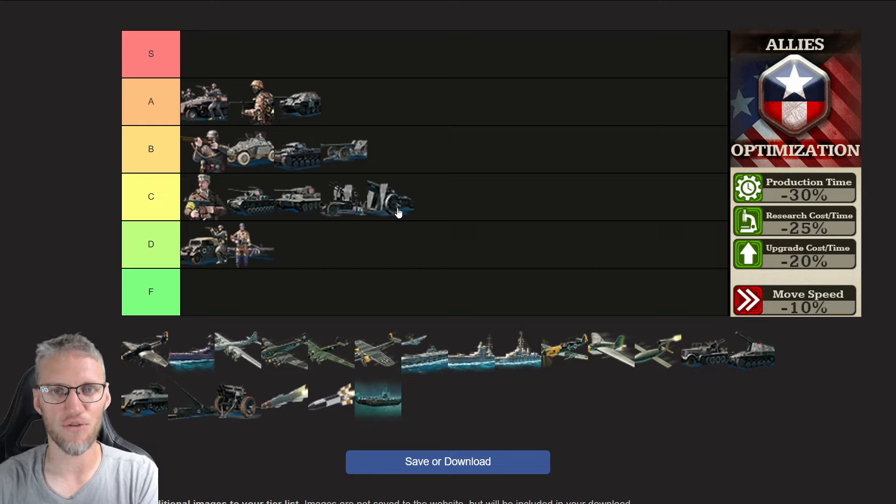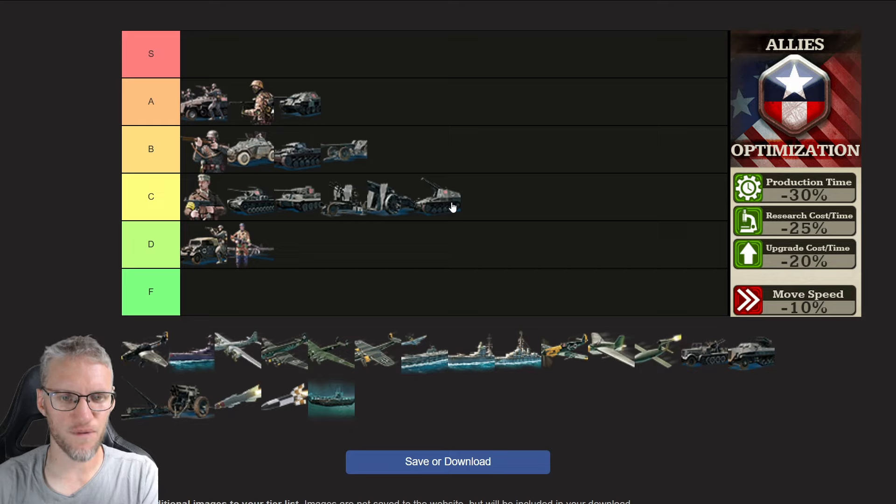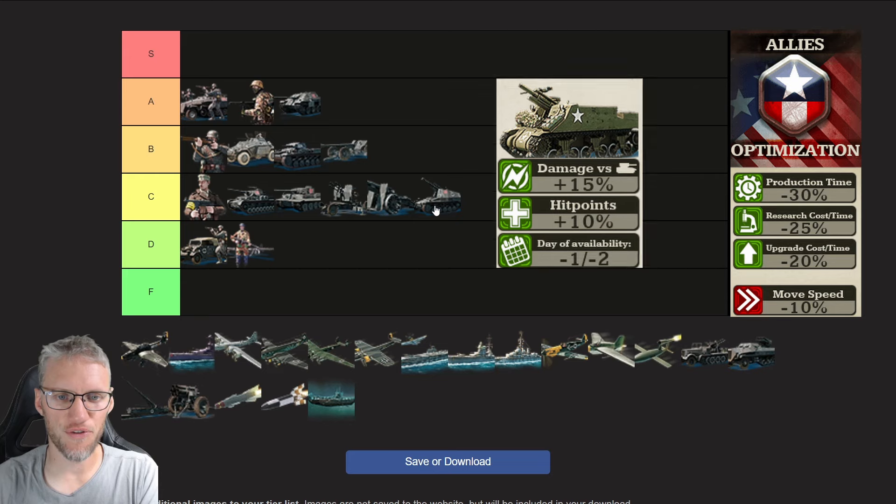Heavy armor includes medium tanks, heavy tanks, tank destroyers, and railroad guns. Artillery has little utility in the early game and gets no unit bonuses for the allies doctrine. SP rocket artillery gets a C rating as well, just because they only counter heavy armor and there are only four heavy armor unit types in the game. Allies SP artillery gets an additional 15% damage versus heavy armor, 10% additional hit points, and their research is sooner available — that's the only reason I give them a C rating.